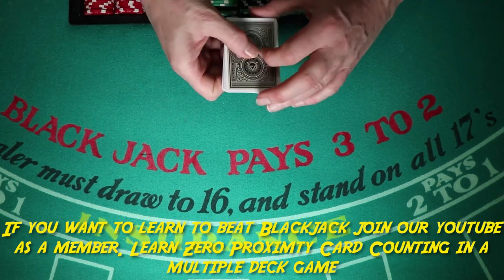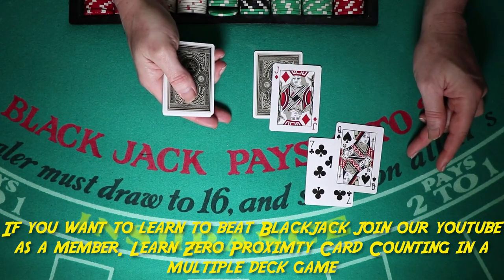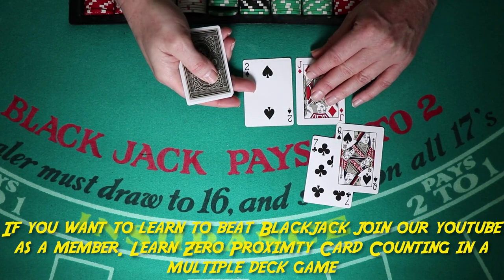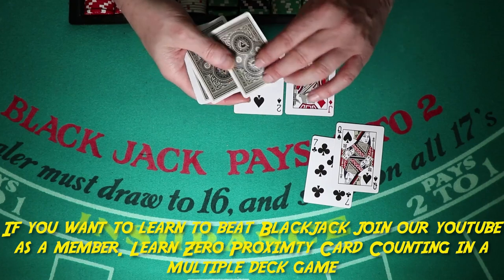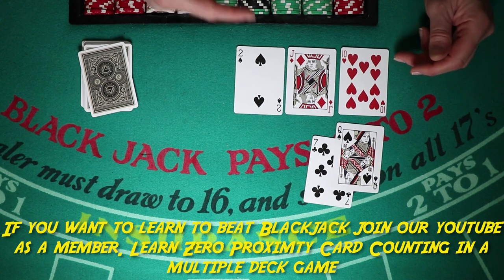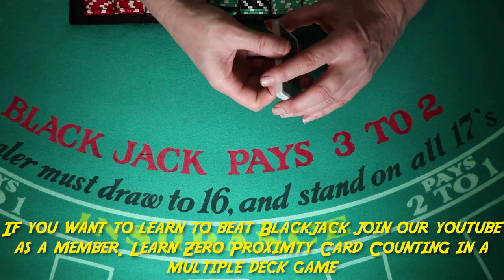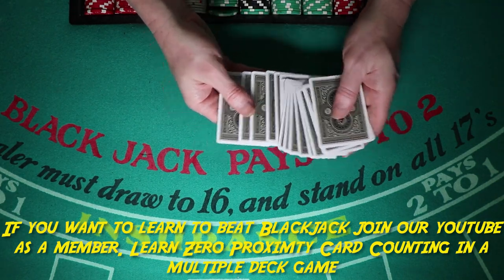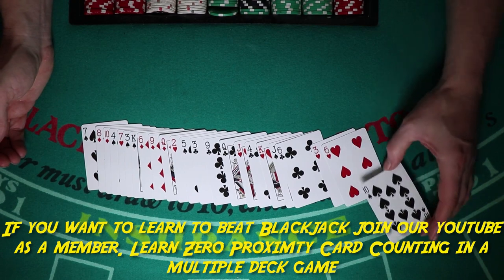Still at zero — one more hand. Minus two — 17 would stand. Plus one. Plus one, plus one, plus a one which is minus one, so we're minus one. Minus two. So we're at minus two. That means there are two more low cards remaining than high cards.